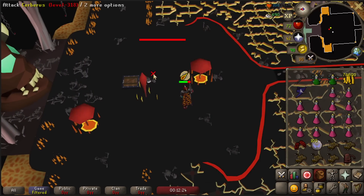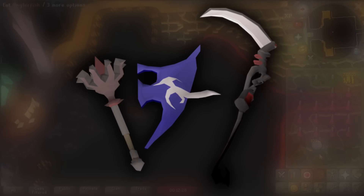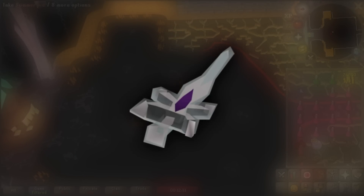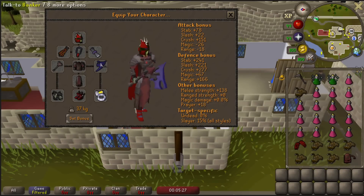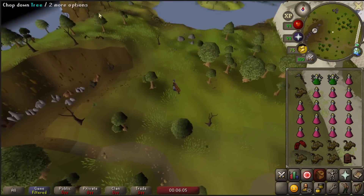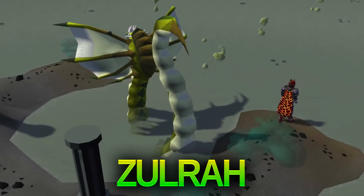When Cerberus is below 200 hit points she lets out a growl and throws three lava pools — one of which lands under you. You need to be two tiles away to avoid damage, and after a few seconds the pools dissipate. The Inquisitor's Mace and the Scythe on crush are the best weapons to use against Cerberus. You can also use the Arclight since Cerberus counts as a demon, or the Ghrazi Rapier or Abyssal Bludgeon also work well. To stay there almost indefinitely you should bring a Blood Fury, or otherwise you can do the suicide method to drop a lot of food on the ground for yourself.